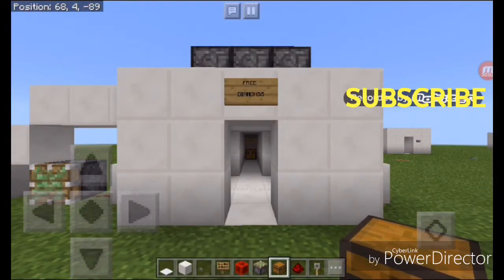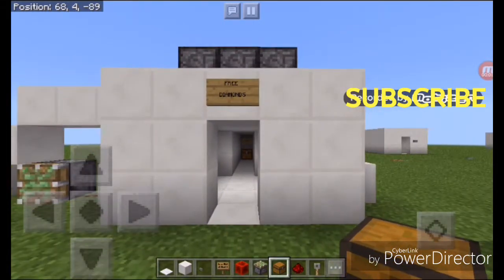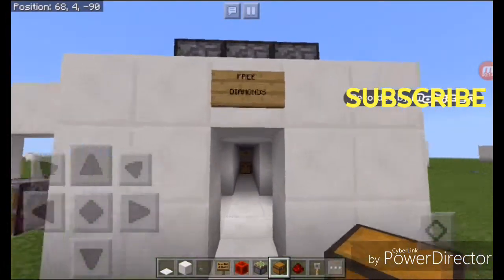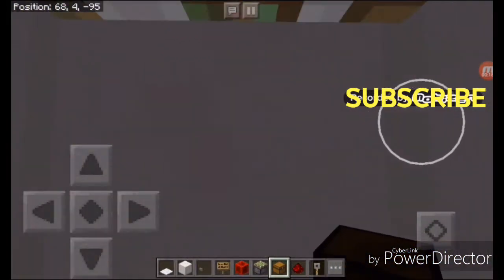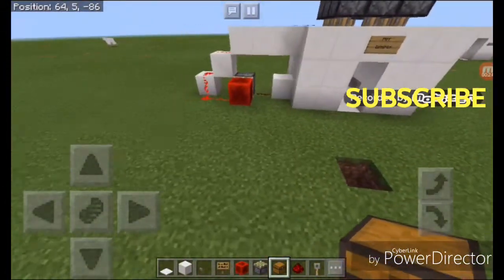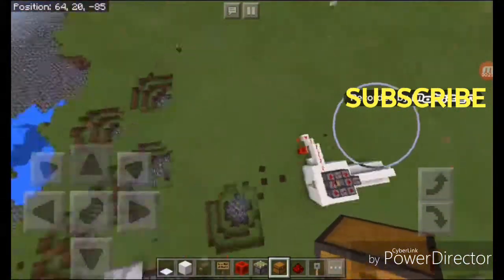Hey there guys! As a new player here today, we're gonna play Minecraft Pocket Edition today. I'm gonna show you this wonderful trap. You can see there's a hallway that is pretty dark, and that's not the trap. This is the trap — you get suffocated. And if you're in survival mode, thankfully I'm not in survival mode. Now let's get to the tutorial.